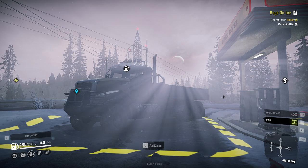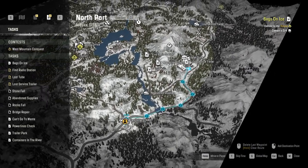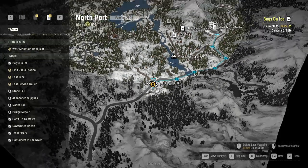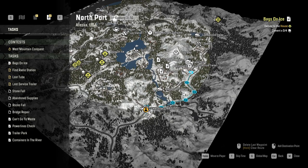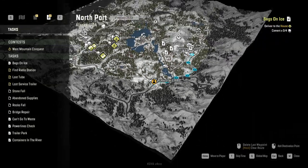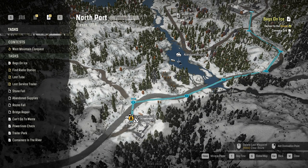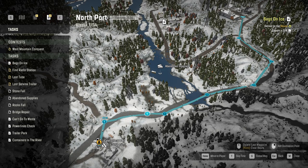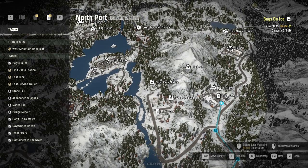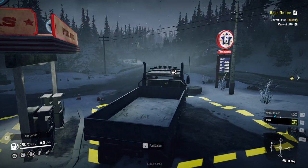Hey guys, this is Cosmo and welcome back to SnowRunner. Today we will be exploring Alaska some more. We are still on path to getting all the upgrades and trucks from it, but that's taking its time just because these maps are really pretty big and kind of tough to navigate. We will be doing the tasks we find along the way, like getting this abandoned supplies here and getting it to the power station up here. We'll be accepting these tasks but more importantly we'll be heading up here and getting that upgrade. With that being said, let's head out.